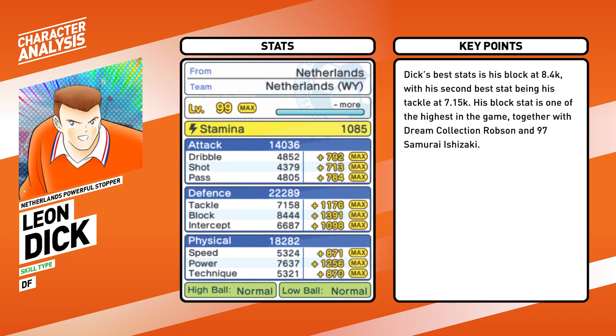Dijk's most prominent stat is his block at 8.4k, with his second best stat being his tackle at 7.1k. His block stat is one of the highest in the game, together with Dream Collection Robson and 97 Samurai Ishizaki.